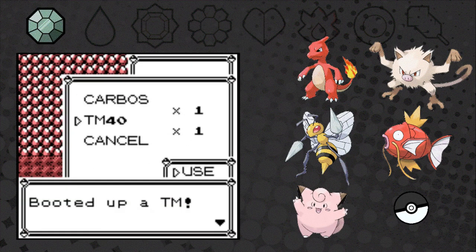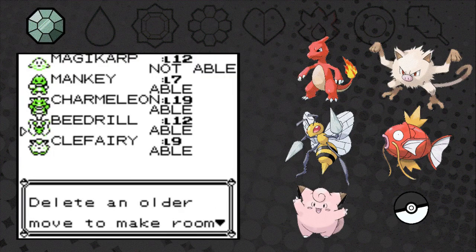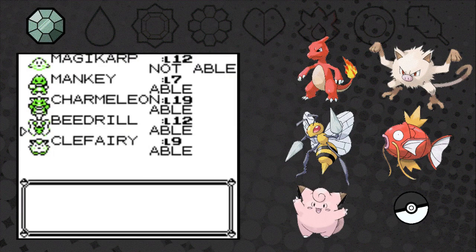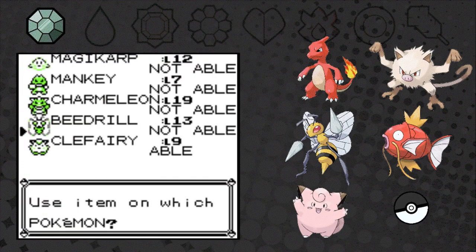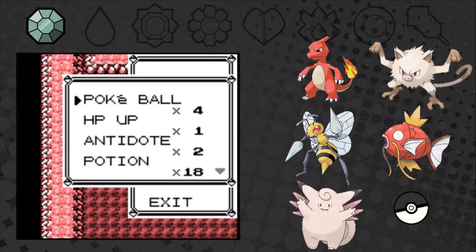We pick up TM40 — Karate Chop. Let's teach it to... Beedrill? How can Beedrill learn that? You know what, let's not even question it — just teach Beedrill Karate Chop. We also find a Moonstone, so let's evolve the Coferi, just in case.